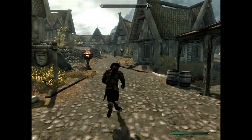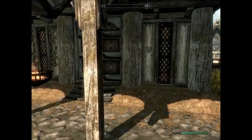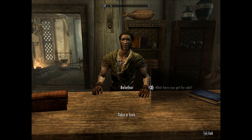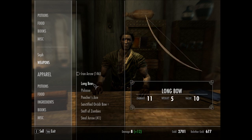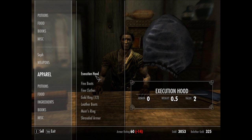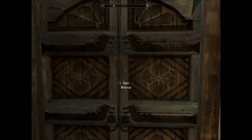Hello again and welcome to episode nine. Before we begin I'm going to run up here and visit the vendors, get rid of a bunch of crap that I don't need, get rid of some carry weight. I'll get rid of the longbows, keep that bow and the staff of zombies. Sell the gold rings — and he's out of money.